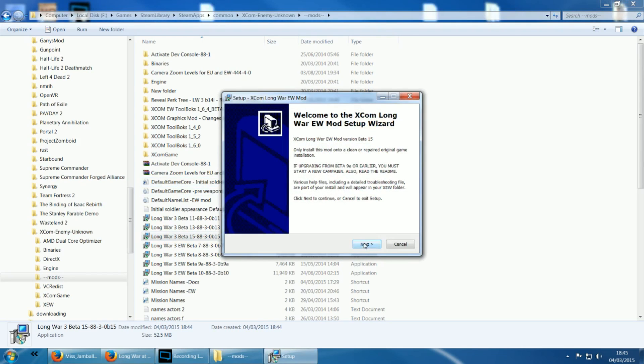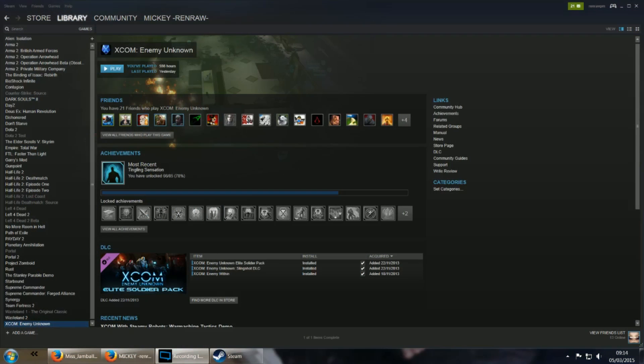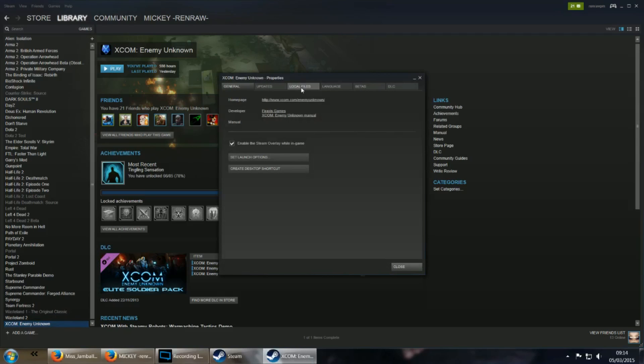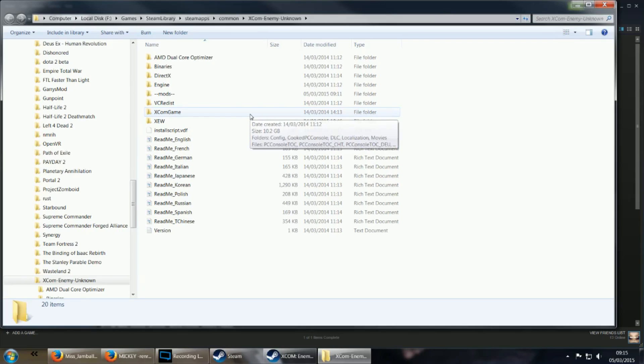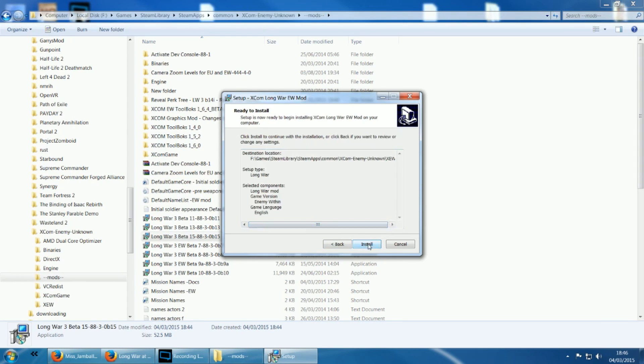Yes, I'm sure I want to run the program I double clicked on. Now if this is the first time you're installing the Long War mod, you'll have to show it where XCOM lives on your machine. If you're uncertain, you can open up Steam, right-click on XCOM, select properties, click on the local files tab at the top of the new window, and then browse local files. For Enemy Within, the folder you're looking for is XCW — that's where the Long War installer needs to be pointed to. After that, select the language and click next.